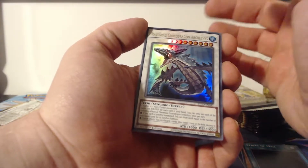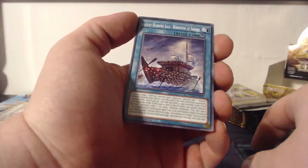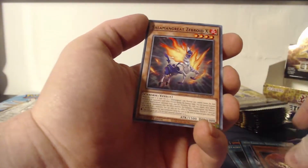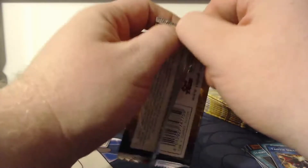We've also got Archethys — I don't know how to pronounce that. Yu-Gi-Oh card names are very difficult. Ancient Warrior Saga: Borrowing of Arrows, Magical Hound, Salamangrate Zebroid X, and Tautalion Dragon. Hopping into the next pack — starting it off with an ultra rare is pretty awesome.